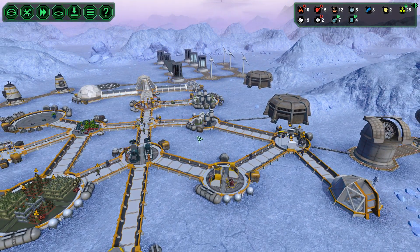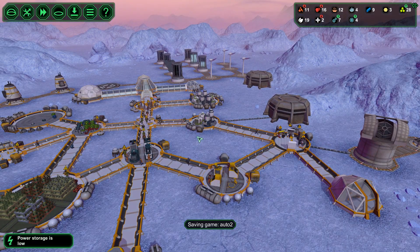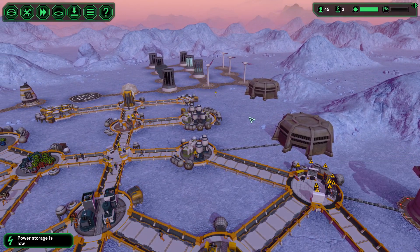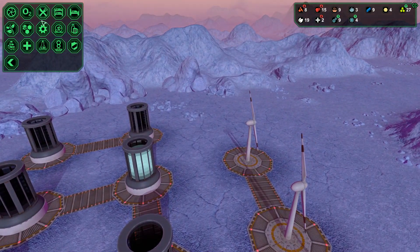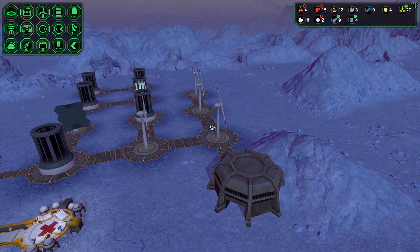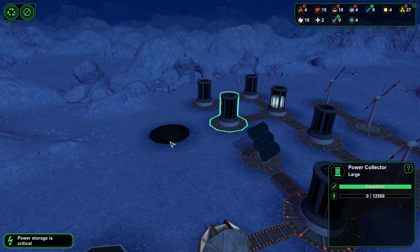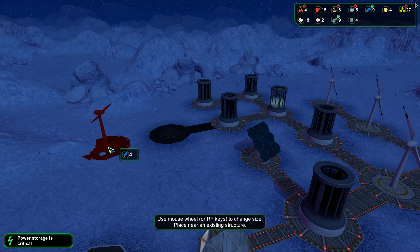We're going to get some carrier bots, which is neat. It's going to make trading a lot less tedious. Oh my god, we need some serious winds here. We've got eight metal. We have four windmills at the moment, and I'm going to build them at this site so that I know which one to disable once we have our power batteries filled.